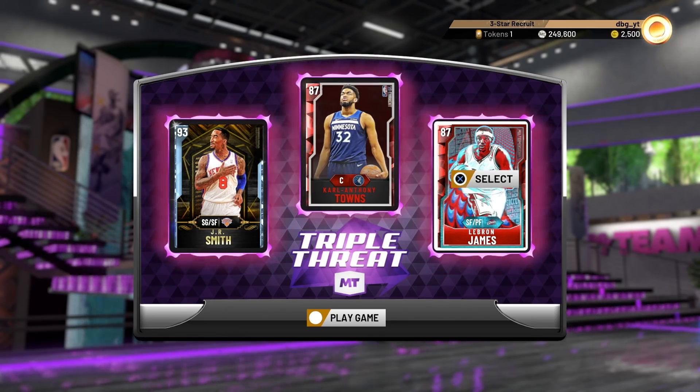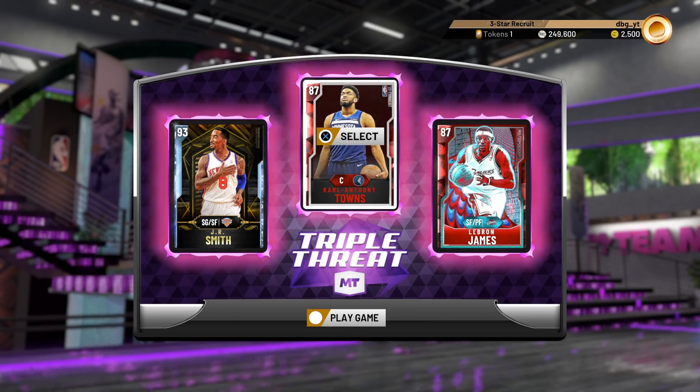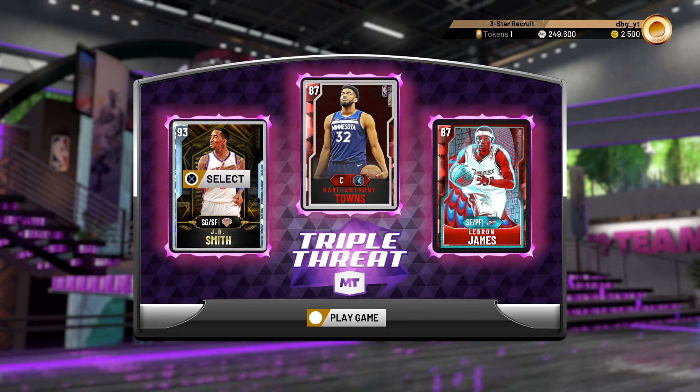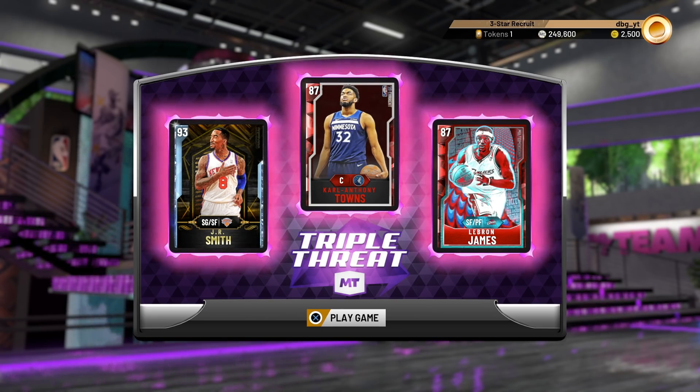The players we are going to be using with them: we are putting in Karl-Anthony Towns and the LeBron James card — a big man and a guy that can guard any other player — with both of these guys playing as the point guard or primary ball handler. This is the team we are running with, so now let's get on to the game.